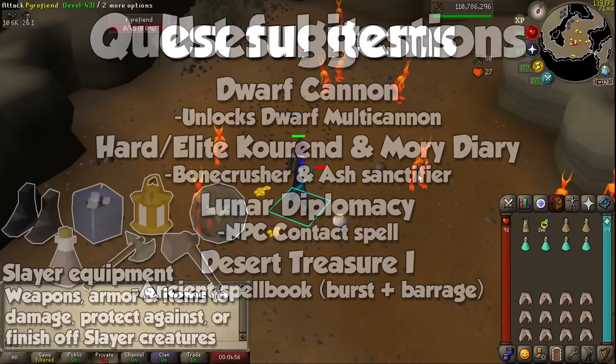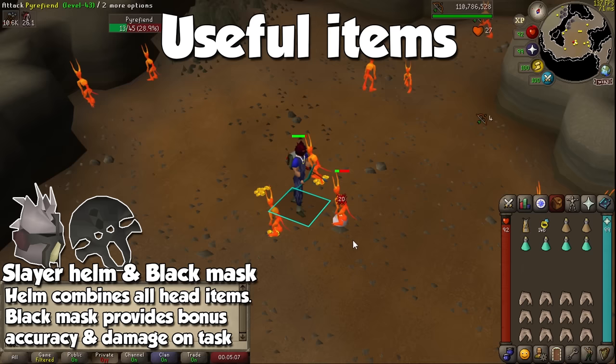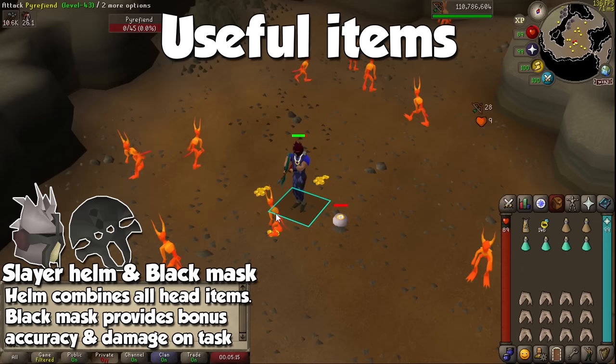Just like Melee and Ranged, Slayer makes use of a wide assortment of items you will be swapping around pretty much every task. Training Slayer without the Slayer helmet will be like training Runecrafting without the Essence Pouches. Once unlocked, there is no reason not to wear this item in every single one of your trips, so make sure to keep one in the bank at all times.